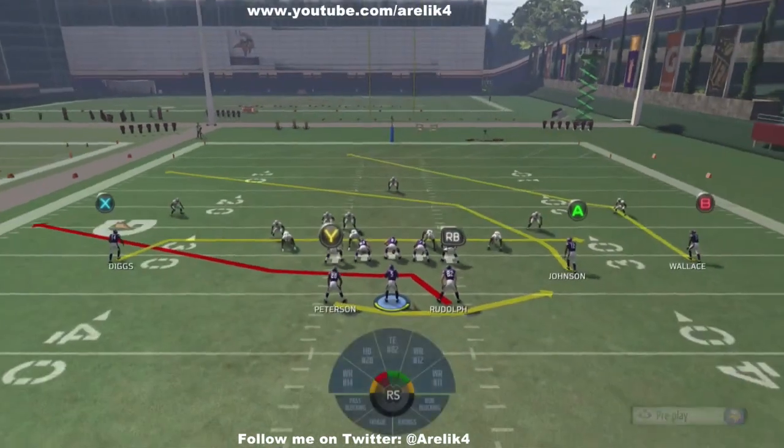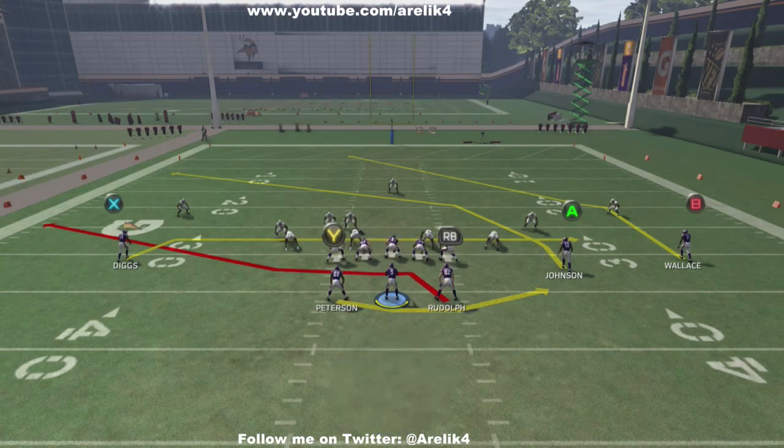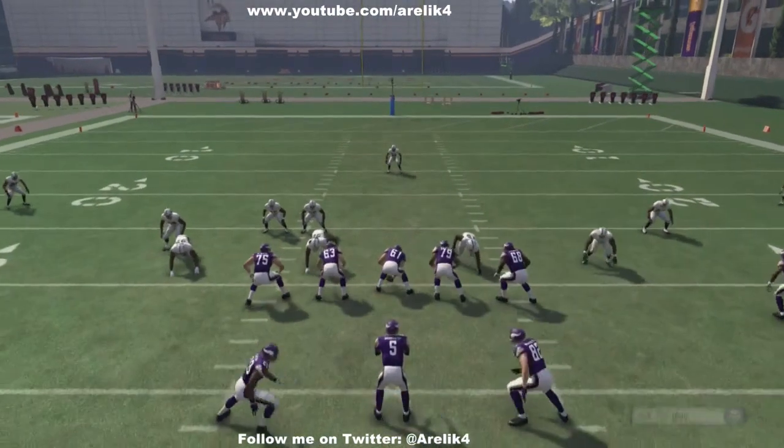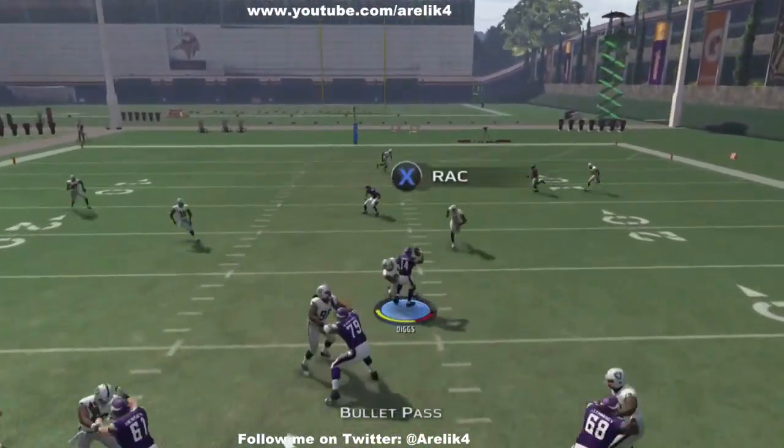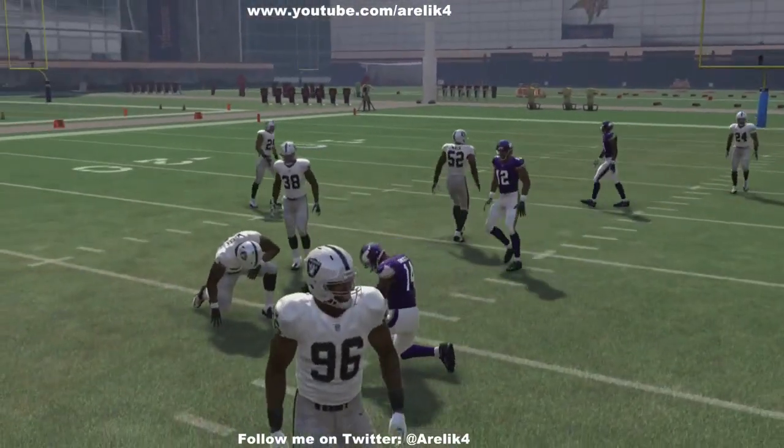I could audible down into a run, but I'm going to keep the pass play. I've got pre-determined reads as far as where I want to go prior to the snap. My first read is the A receiver — I know that's going to be my go-to guy. If he's not there, X. And then, of course, RB. Pre-snap read: A's not there, check it down to X. I know it's a really quick read.